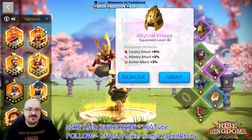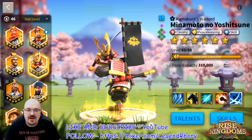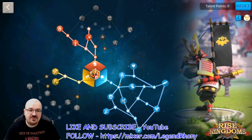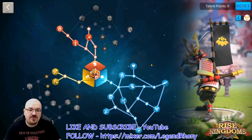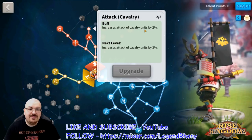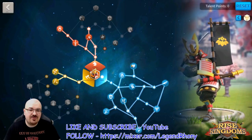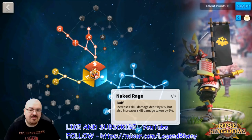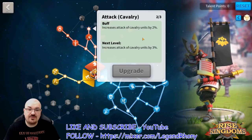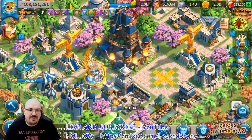I also went with the Abyssal Visage for 4% cavalry attack — definitely empower that as much as possible. After that comes the talent tree from Minamoto, and with this setup you saw the score at the beginning: 283,000. With all this attack on cavalry — 2% being the only thing at two out of three — everything else like Latin Power, Naked Rage, Domination, and Killer Instinct is maxed out at three out of three.